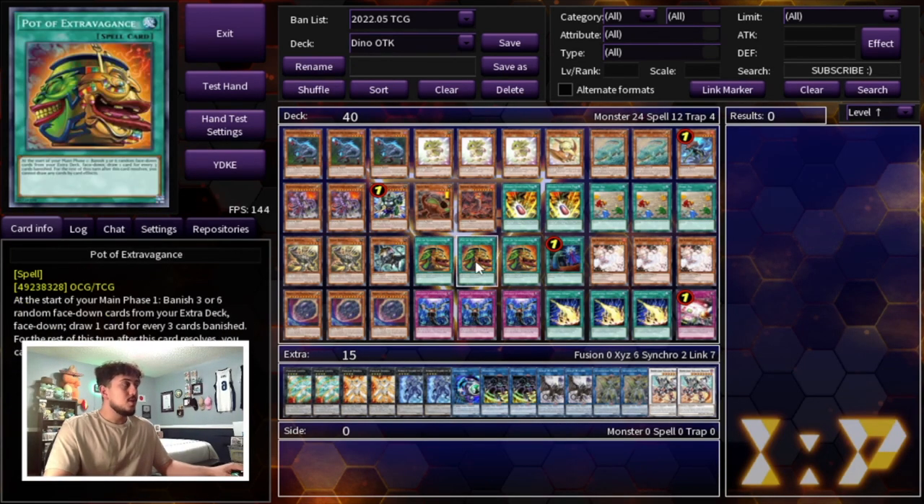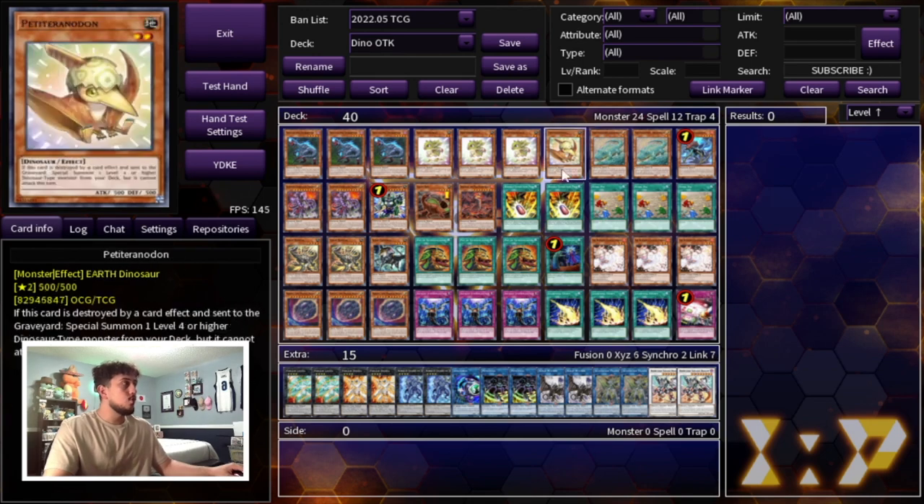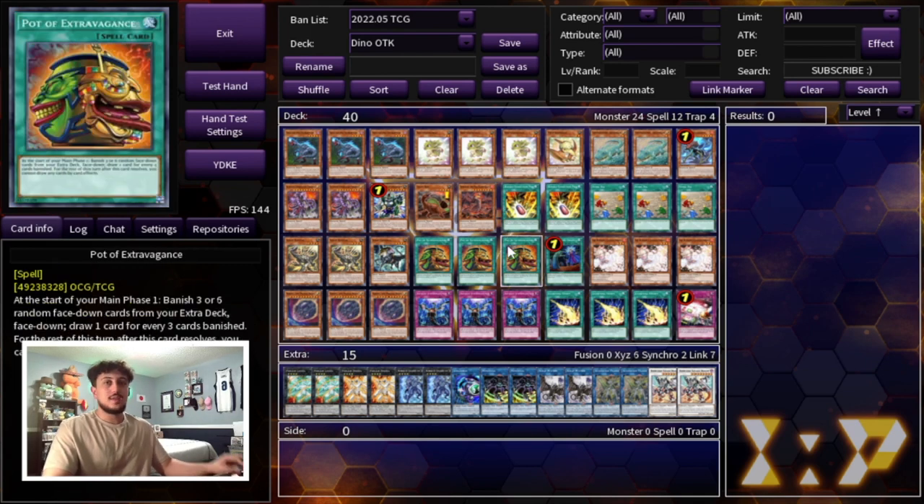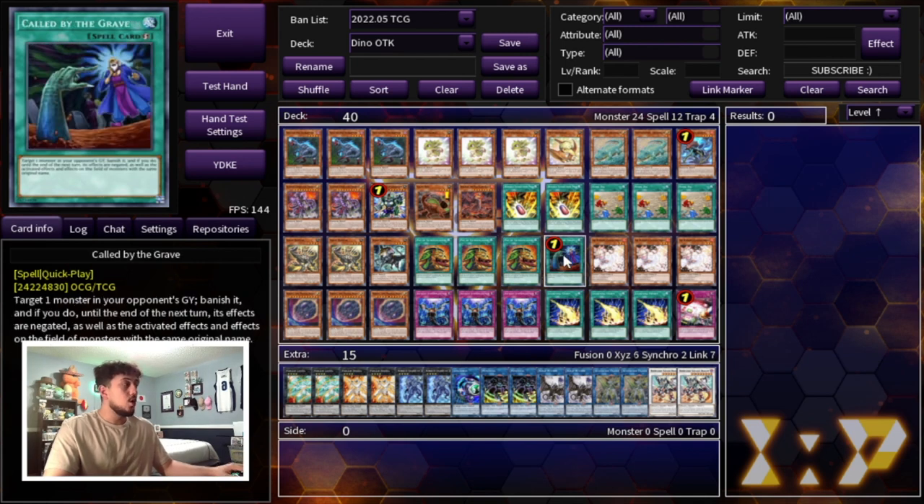The Scrap package at two and one is all you need — it's really good. If you're forced to go first, this deck specializes in going second, but if you do go first, this gives you access to Borrelsword Savage Dragon. We're playing three Pot of Extravagance — not Prosperity — because it's an OTK deck. Prosperity is generally better in a Dino deck because you're not trying to draw traps, you're just digging for that one piece you need. But Extravagance makes sense here because you don't want to banish cards and then not be able to OTK.